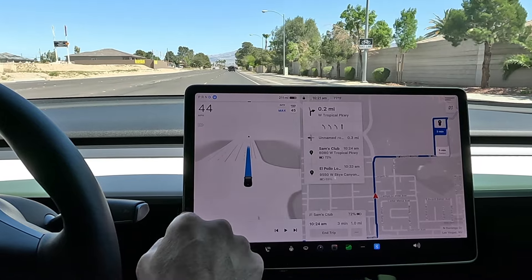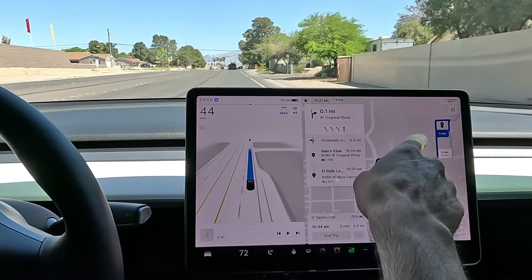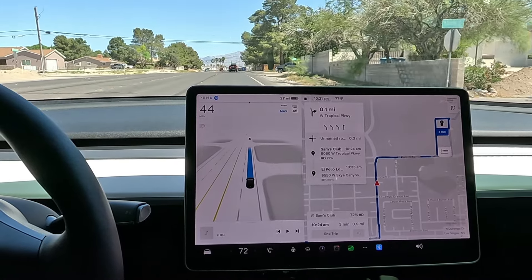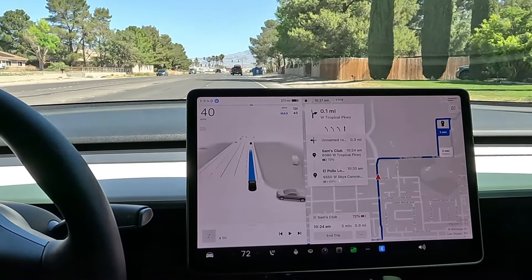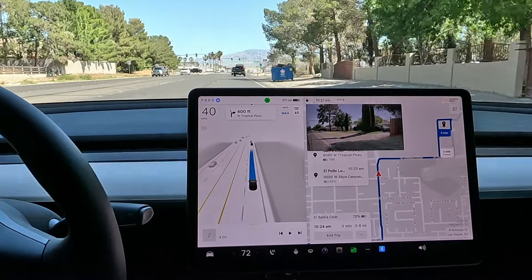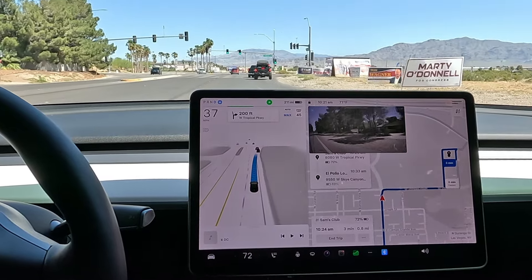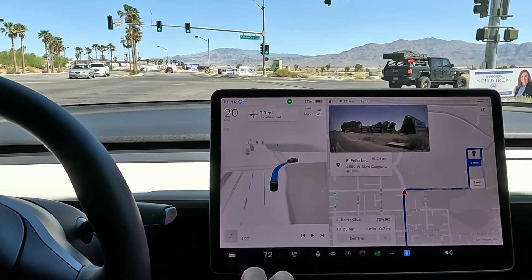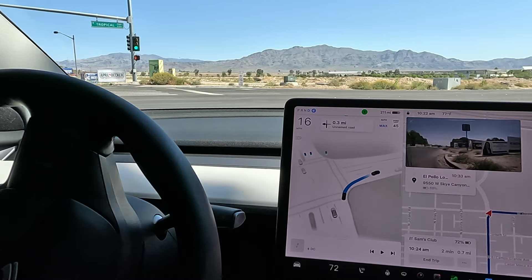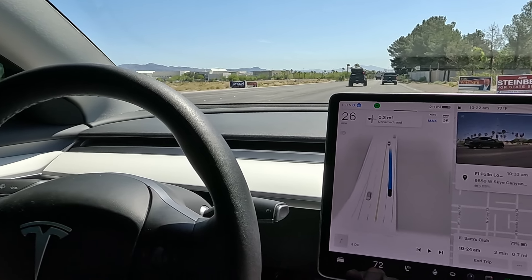Doing just a little bit under the speed limit here. We do have the automatic set speed on. We'll be taking a right and then a left into the shopping center through the Sam's Club parking lot. I really want to see all the traffic there, all the pedestrians — I love seeing how it behaves in the parking lots. Very good — got the protected green right. We've got traffic on the left here. Smooth, no hesitation. Great lane trajectory.